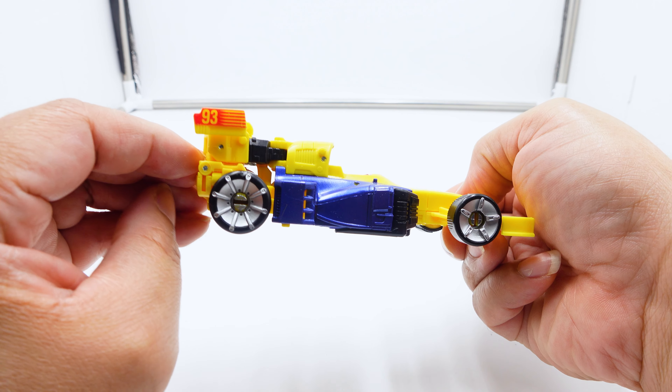We have Leadfoot in his robot mode. He is five inches - the same size as Mirage. Looking at the figure itself, you can see more of the blue here - it's very nice. He has the G2 Autobot symbol, actually more of the Wrecker symbol, which is pretty cool. The head sculpt has been changed and looks nice. The coloration and everything done here is on point. Same articulation as Mirage. The head's got nice paint on it - it really looks good.